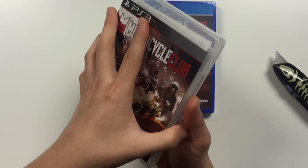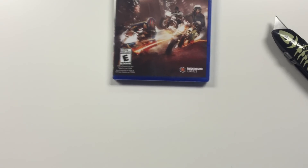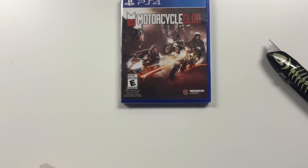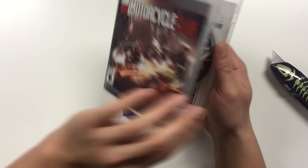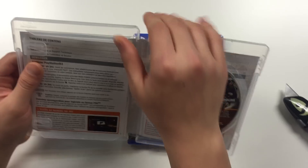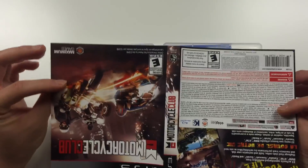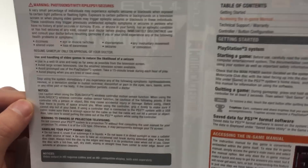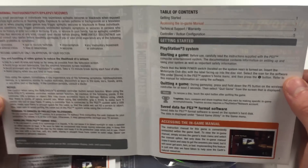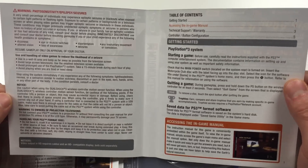We start off with the PS3 copy first. As soon as you open it up, you've got a piece of paper on the left and the game disc on the right, and there also seems to be a backside of the front cover. It tells you the warnings, a little bit of notices, the table of contents, getting started, how to start the game, quick game, save data for PS3 format software, and accessing the in-game manual.